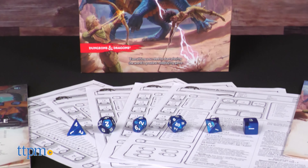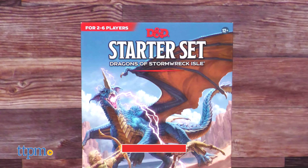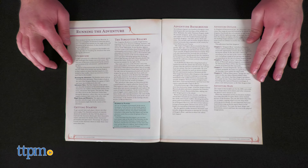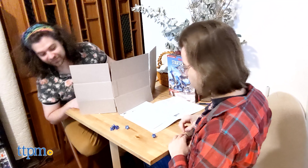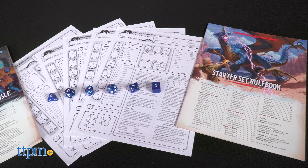Are you and your friends keen to dip your toes into the world of Dungeons & Dragons? If you're new, the complexity of the established rules and mechanics can be as frightening as a Nat 20 Intimidation roll. Fear not, however, as we're going to show off something that will help: The D&D Dragons of Stormwreck Isle Starter Set from Hasbro.